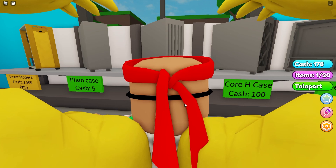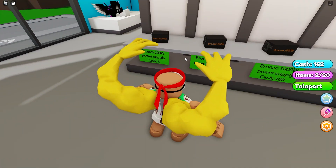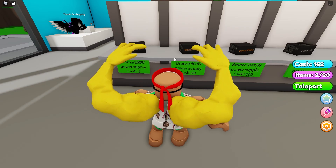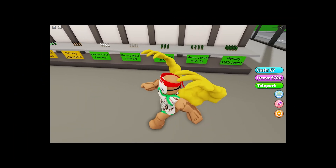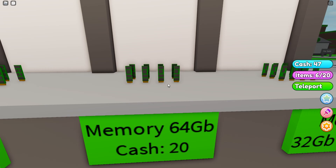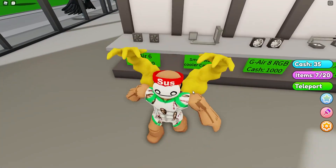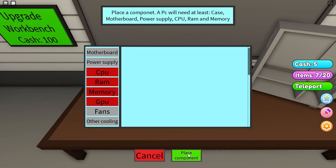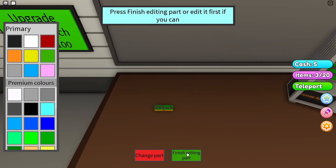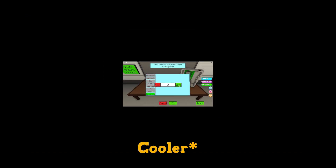Teleport to the store and start from the bottom. I need a vented case because thermals are terrible — even though they don't matter in this game, hopefully they update it. I'm going to buy all of the basic stuff, one step up: a CPU 3 1500, two gigs of RAM, 64 gigs of what looks like NVMe storage, a computer fan, and an air cooler. Then teleport home and build the computer.